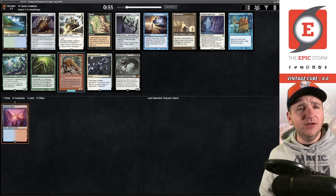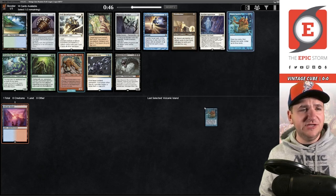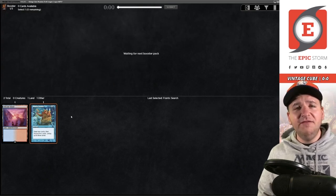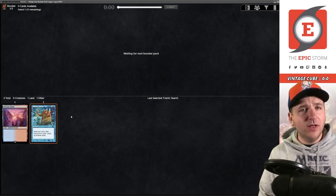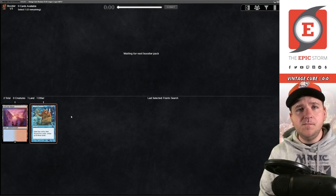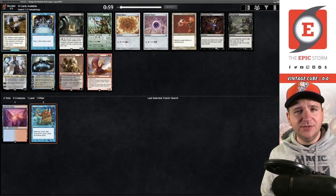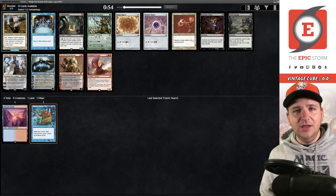Pick two, we have Mana Drain, Duress, Top, and Frantic Search. Frantic Search is my pick here — Mana Drain is very acceptable, but I'm going for the tide deck, so I want the Frantic Search. I've already drafted the island, let's stay on theme. Even if I don't end up with High Tide but end up with something like Goblin Electromancer or Brawl, Frantic Search is filtering plus mana.